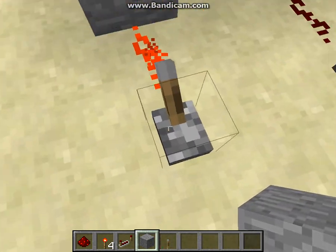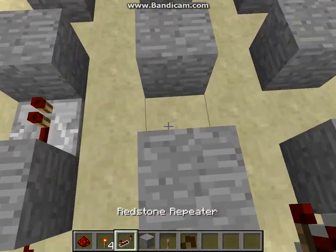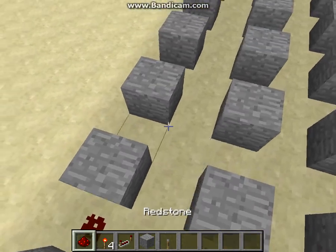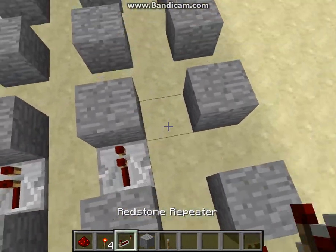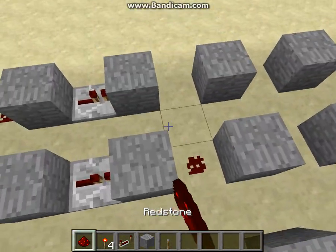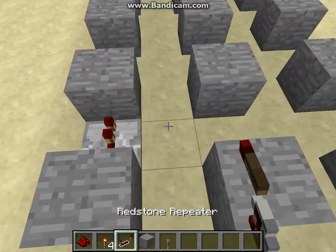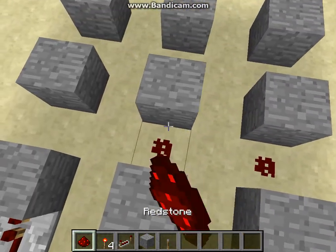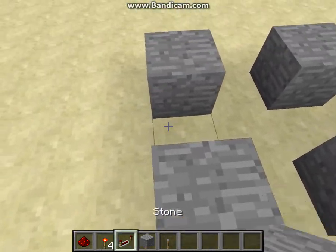No pulse is going to get through. So you're going to alternate repeaters on this row, dust on this row, and more repeaters. You're going to alternate between using redstone dust and repeaters. You can use all repeaters if you wanted, but it would be crazy slow — if you alternate it, it makes it a little quicker.